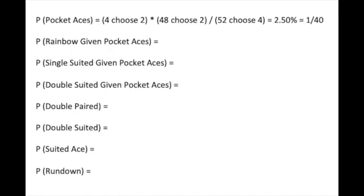The result? Two and a half percent, or one out of 40. Compare that to Texas Hold'em of 1 over 13 multiplied by 1 over 17, which equals 1 out of 221, or 0.45%.